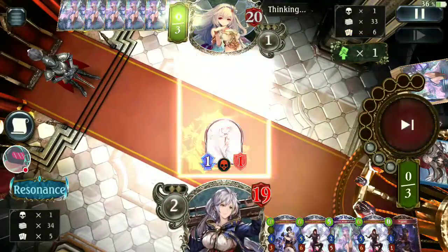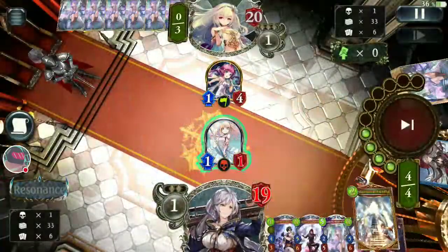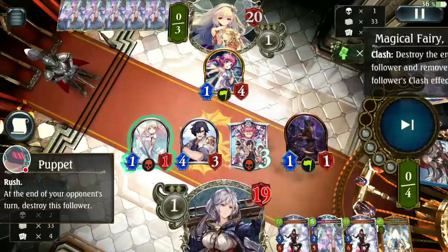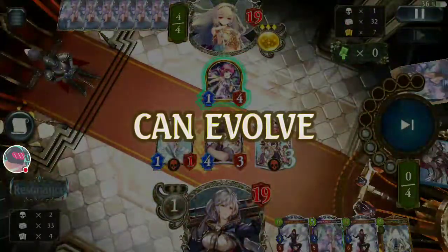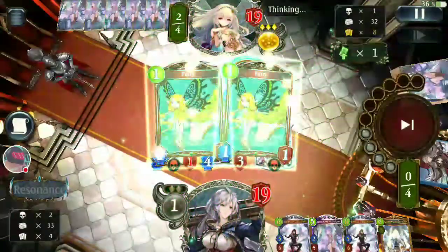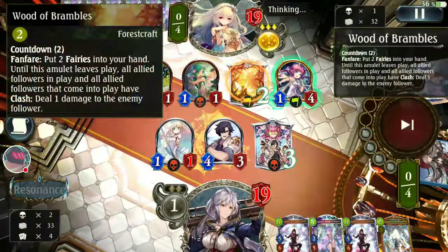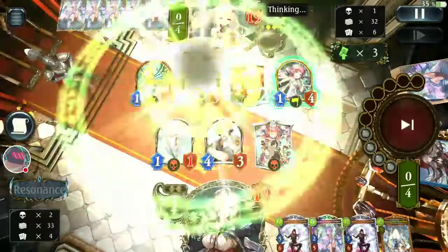If the opponent doesn't give the field Bramble, it's our chance to win. Like here — Magical Fairy Lilac — we can just erase her effect by punching it with a puppet, so Lilac is no problem if there's no Bramble. But if there is Bramble, the puppet will surely lose. If Bramble is up, puppet is useless guys, so don't play any puppet — don't trade, just go face.